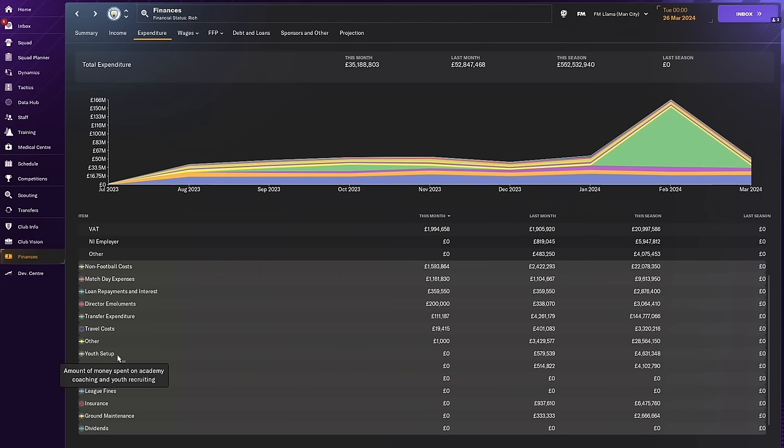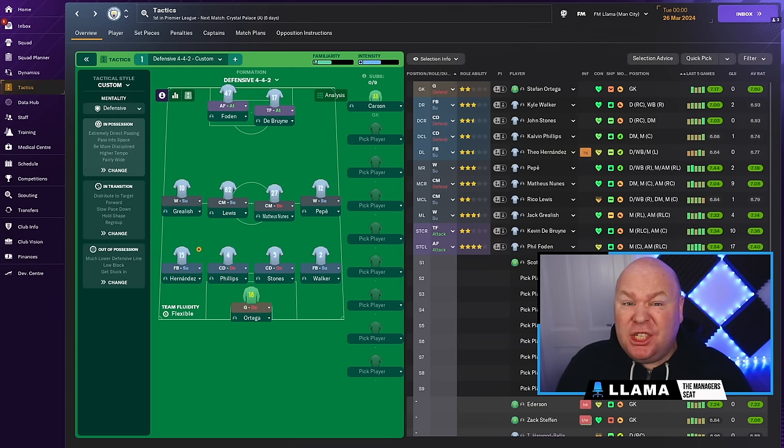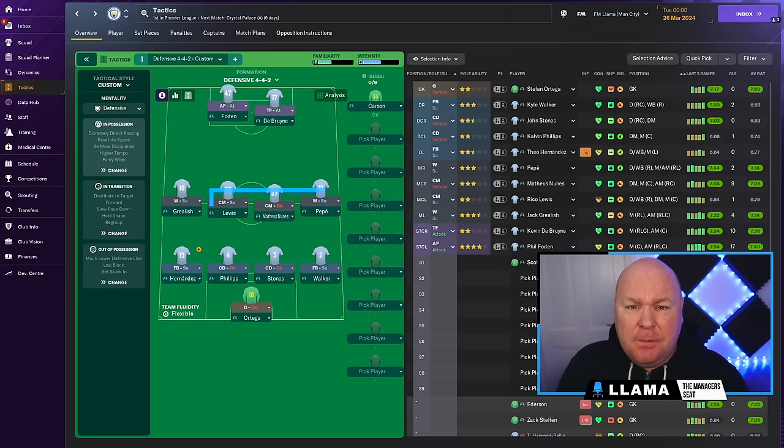But keep an eye on the cost of your youth recruitment, as maintaining a network of junior scouts to identify the most talented new gens will add to your monthly youth setup costs. And if you'd like to download a spreadsheet going into more detail about how the descriptions in-game relate to the scores out of 20 for the various youth facilities, then head to the Manager Seek Discord — go to the Downloads channel, you'll find a link to which in the video description below.